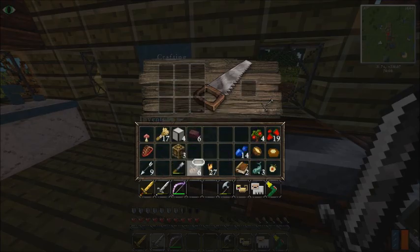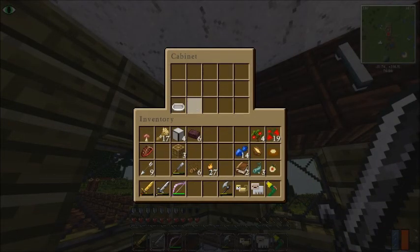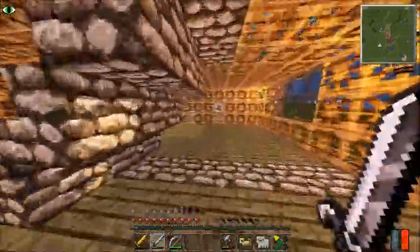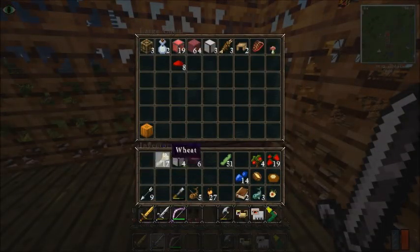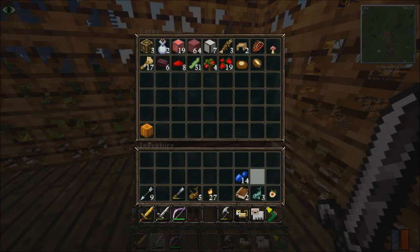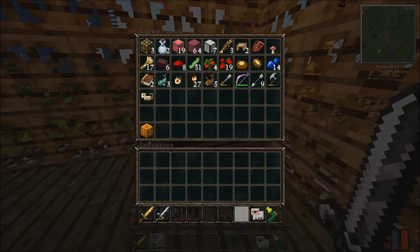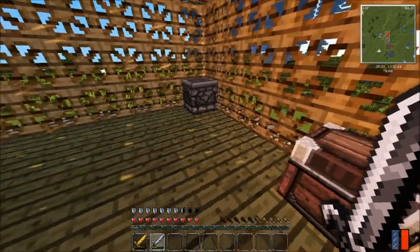Bakeware — this is gonna come in handy as we start making different recipes. Just to end the video, we're gonna start my actual house. We're gonna get rid of anything that's good for now — there's a chance that we may die, or the chance that I may die.